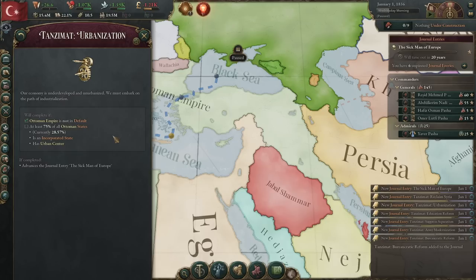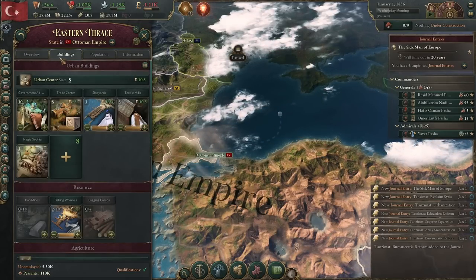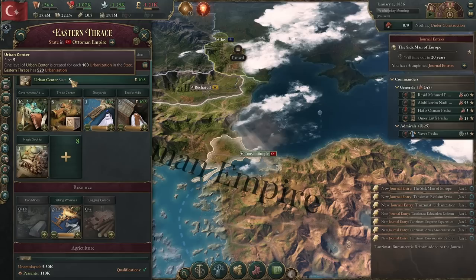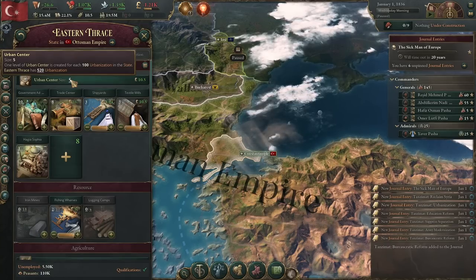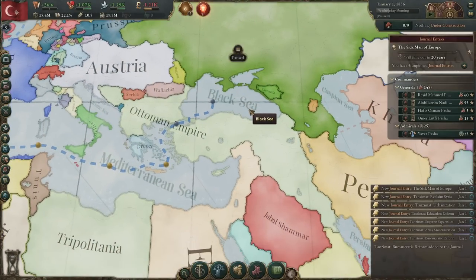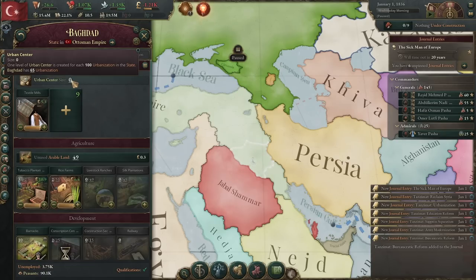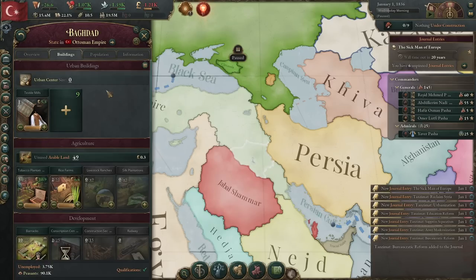For urbanization, we need at least 75% of all Ottoman states that are incorporated to have an urban center. If I come over to Eastern Thrace and click on the Buildings tab, you'll see they have a level 5 urban center. For every 100 urbanization you have in a state, that state will gain one size of urban center. Eastern Thrace has 520 urbanization, so they have a level 5. We need to make sure 75% of all states have at least a level 1 urban center. Urbanization comes from the buildings you build — for example, a textile mill gives plus 20 urbanization. So we just need to build more buildings in these states. This is probably one of the easiest ones to do.